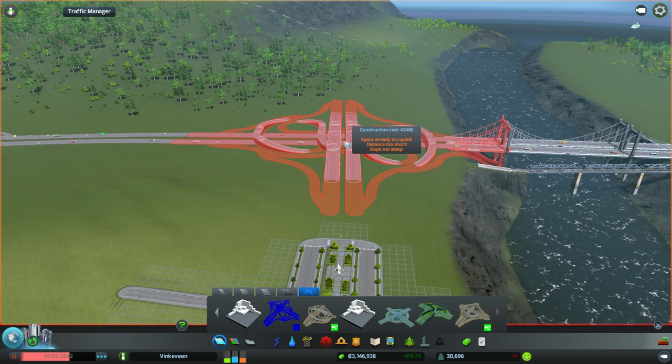We pretty much have to take out a whole chunk of that highway, put this in, and then convert the roads that go on top of it to a six-laner — regular roads, not the highway. Got a deal? Got a deal.